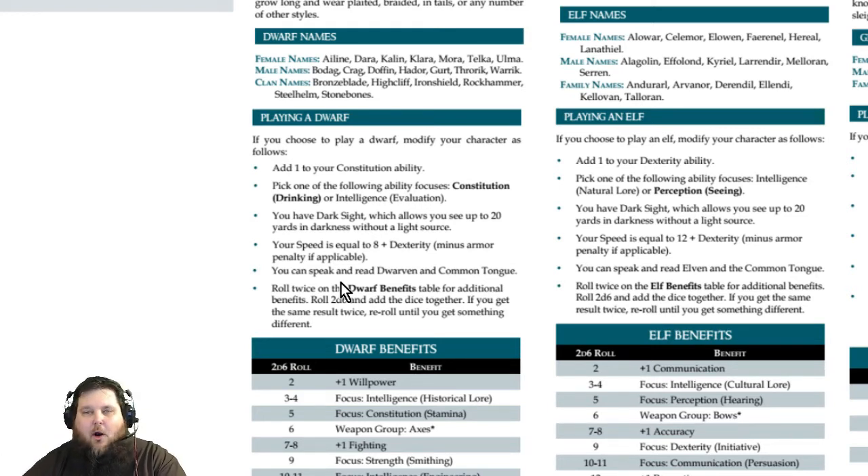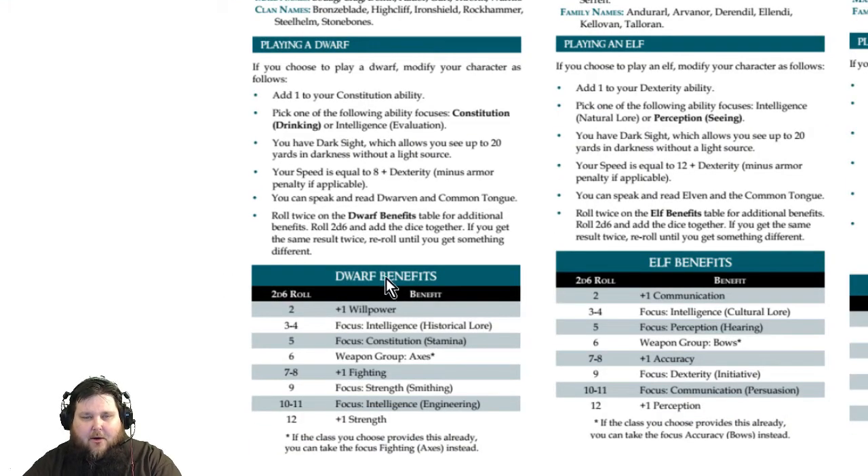Dwarves can speak and read Dwarven and Common. There are other ways to add languages through the Linguistics talent. The very cool thing about Fantasy Age is that when choosing races, you get to roll twice on the race's benefits table — as you can see here on the Dwarf Benefits table.